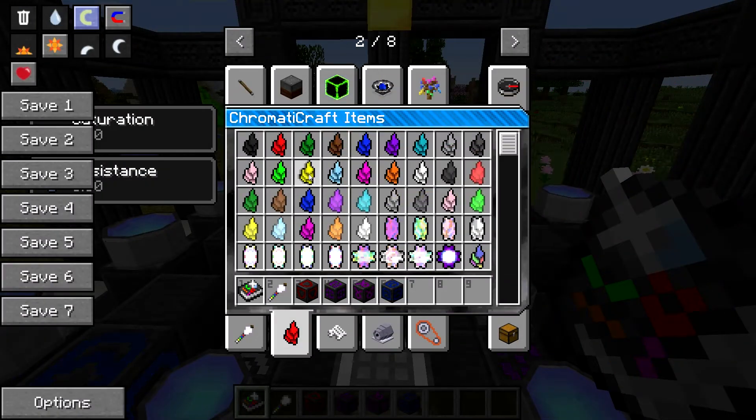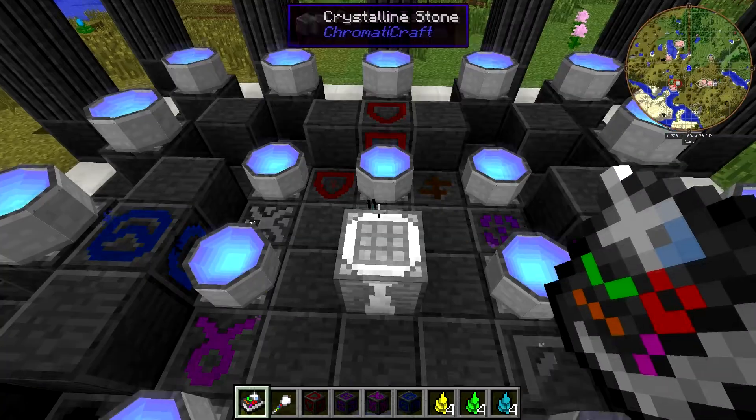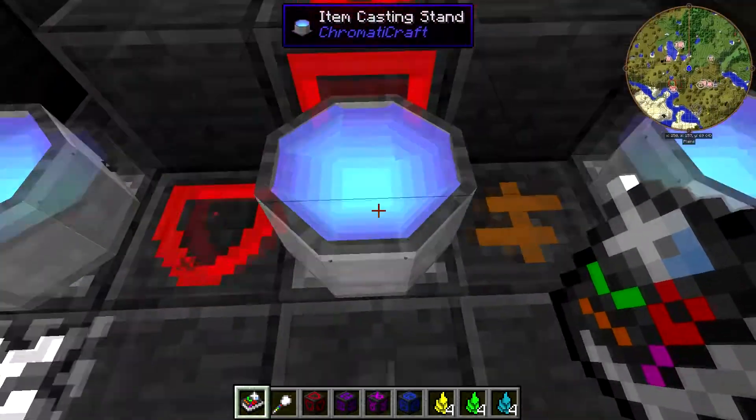We'll go ahead and grab those. Three, four — yellow, light green, dark green, Vidali. Where did my Kajani go? Oh, I must have mis-clicked. No, there they are — they fell out of my inventory.